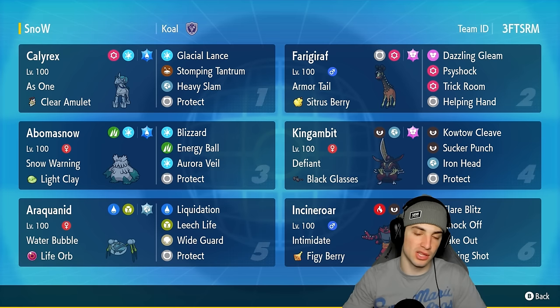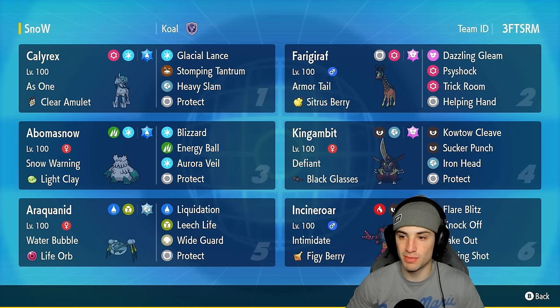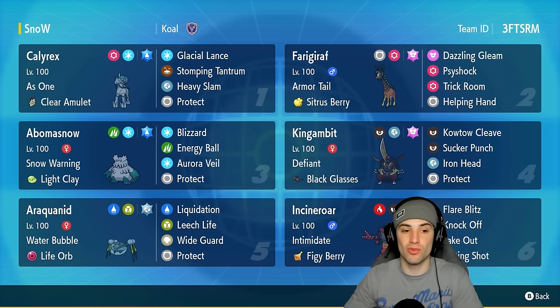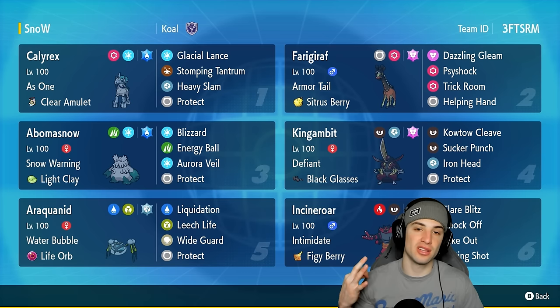Calyrex is holding a Clear Amulet so we don't have to worry about Intimidate drops. Its moveset consists of Glacial Lance, Stomping Tantrum, Heavy Slam to deal with Fairy types, and Protect. Our trick room setter is Farigiraf with Armor Tail, Sitrus Berry, Dazzling Gleam, Side Shock, Trick Room, and Helping Hand. To help out Calyrex we have Abomasnow, which pops Snow Warning, holds Light Clay, and sets up Aurora Veil for the whole team. It also has Blizzard to spam in snow, Energy Ball, and Protect.